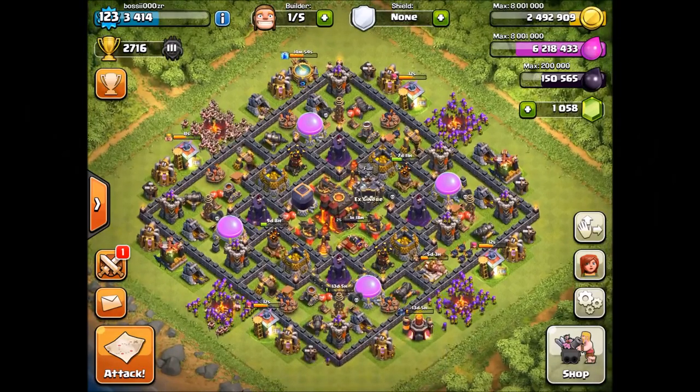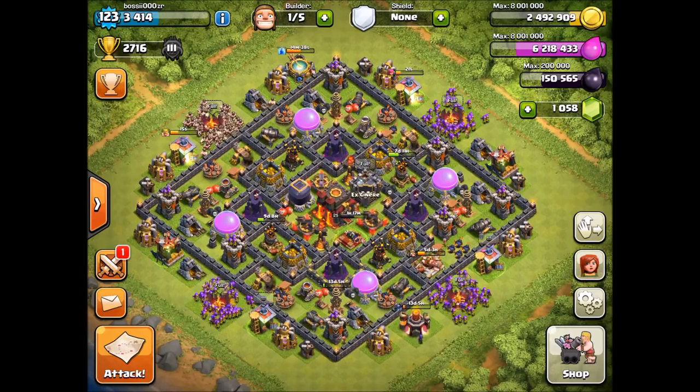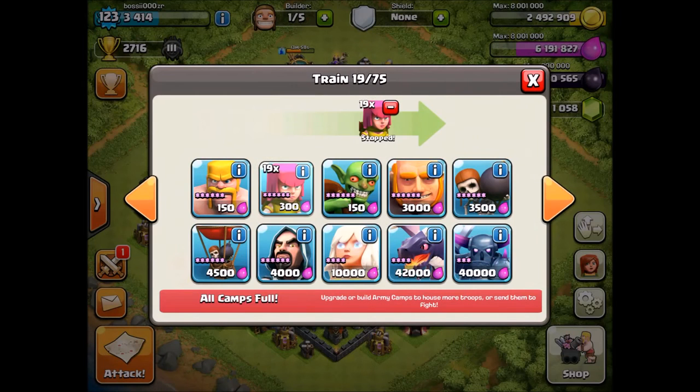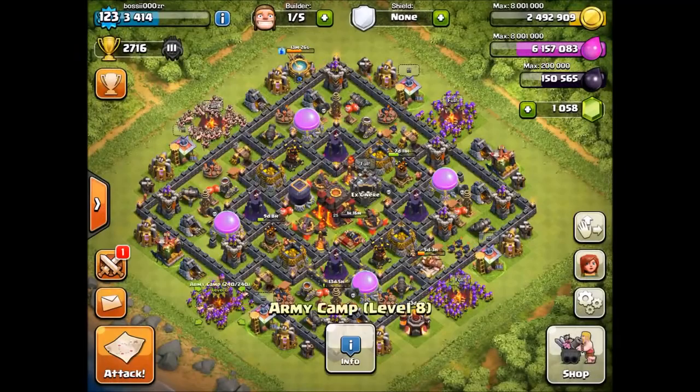Hi guys, welcome back to another video. Today I wanted to show you how I farm in Master 3 with Barcher. In my army camps, I usually train one barrack with barbarians and the other three barracks with archers, and this way I can make sure that I get the right amount of barbarians compared to archers — the right ratio.